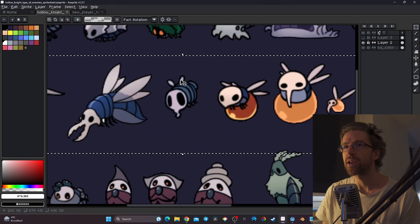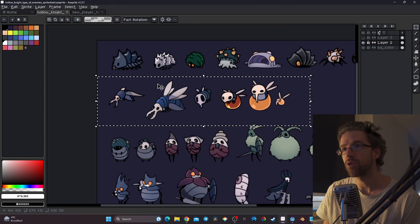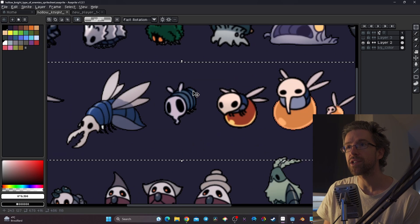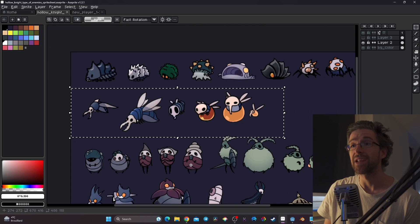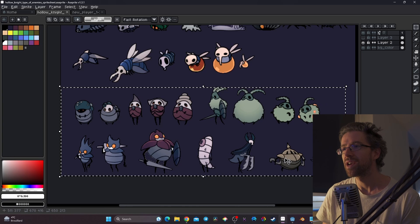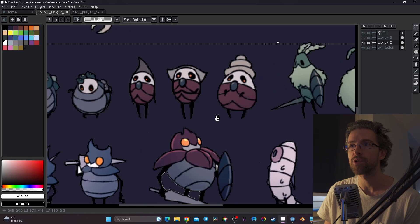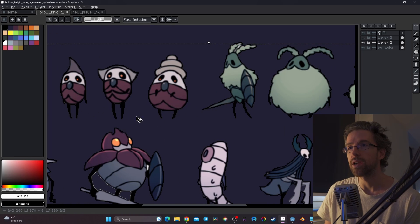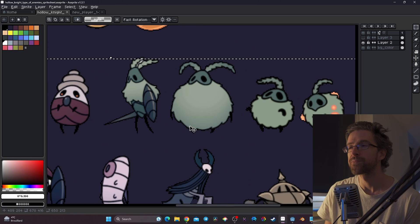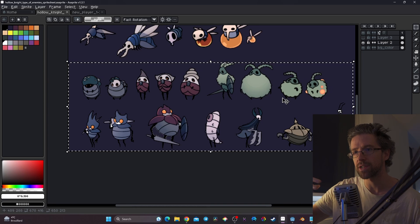The flying enemies all share something in common: they have wings. Some have two wings, some have four, and the size of the wings varies — some are short, some are long. And for the walking enemies, the third category, they all share features too: they have two legs and two arms, with variation in the length of the legs.